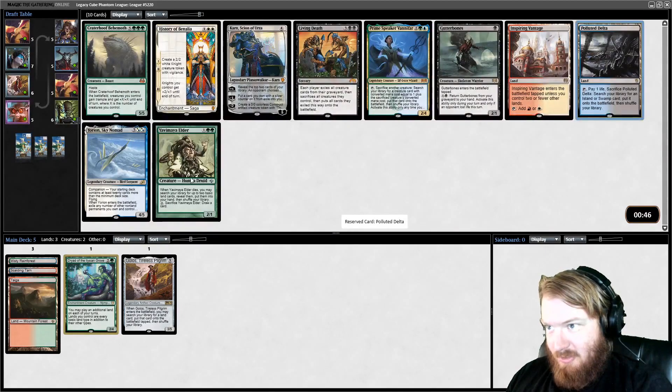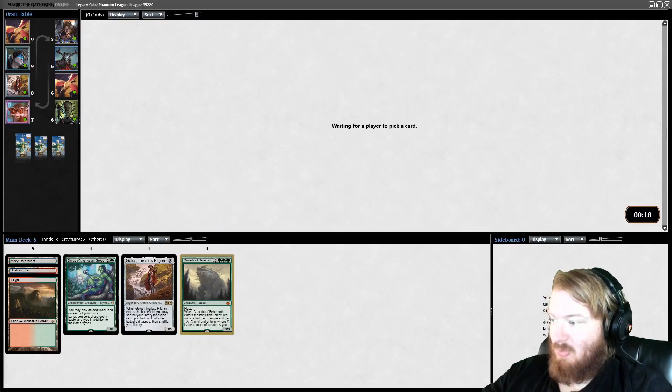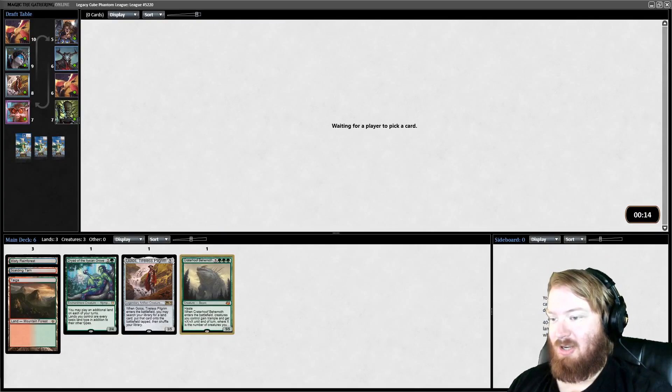I think I'm going to take Polluted Delta. There's also Crater Hoof Behemoth and Eorion — I could take Eorion and make this an 80-card deck, but I don't think I want to do that. The pick is Hoof, Yavimaya Elder, or Polluted Delta, and I think I'm going to take Hoof. We've only seen one Mana Dork so the potential for more exists. I don't like passing on the Fetchland, but I'll make an exception for Hoof.